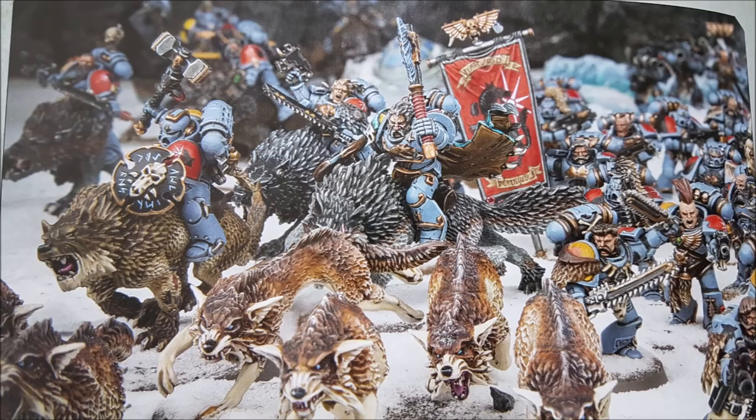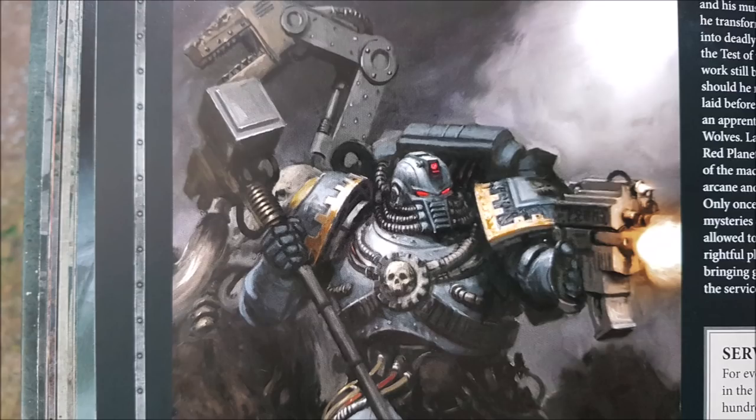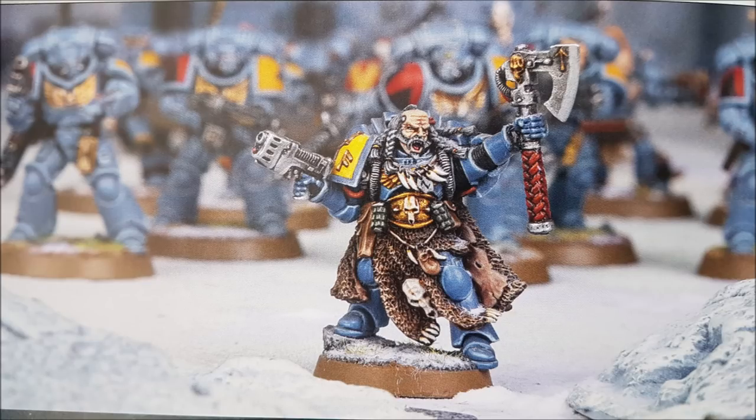The Tempestus Discipline is their psychic powers. Living Lightning has a warp charge value of 6: if manifested, the closest visible unit within 18 inches suffers d3 mortal wounds, and if that unit is destroyed, the closest enemy unit within 18 inches of the last model removed suffers d3 mortal wounds — chaining until a unit is not destroyed or no enemies are within range. Using the one-command-point stratagem Living Storm, if you've got three Space Wolf psykers within six inches of each other all casting Living Lightning, each instance does d6 mortal wounds instead of d3.